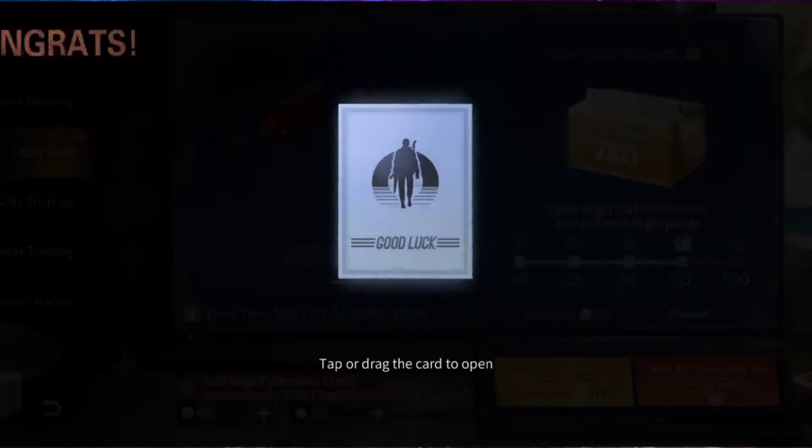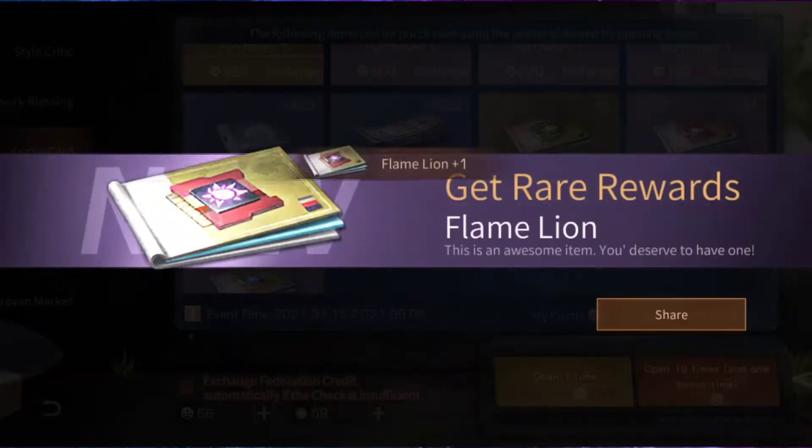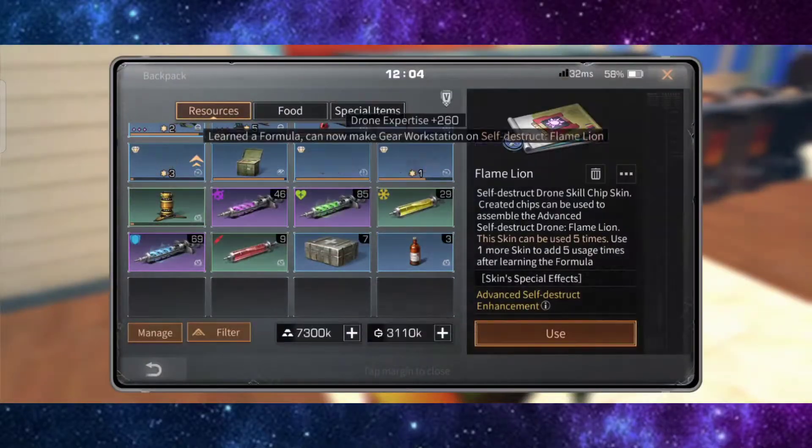For the lucky card, I just had to open the flame lion skin so I can complete my compilation for the drone.